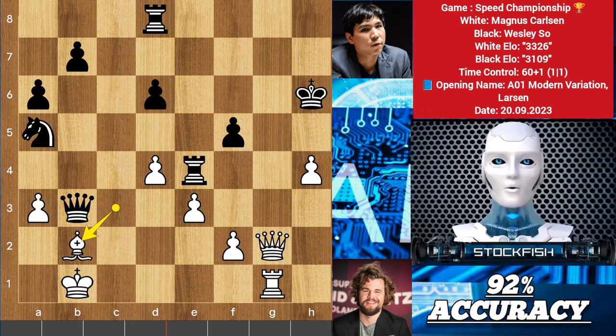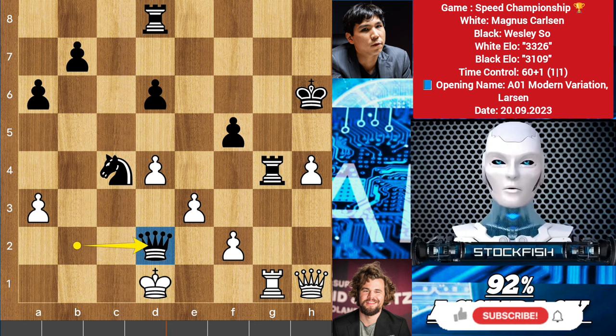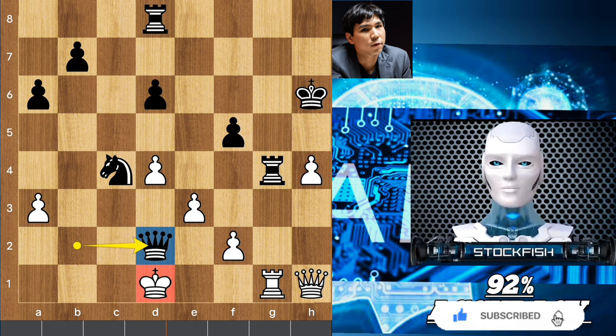Checkmate is unstoppable — what an ironical situation for both players. Wesley So is a very lucky guy; he won this game by luck. I think he did some good karma in his previous birth, so he wins the game. But Magnus is up 10 points over him and is going to win the trophy. Wish you all the best, thanks for watching, subscribe for more, bye bye, take care, see you soon.